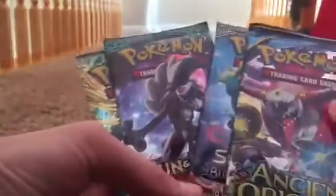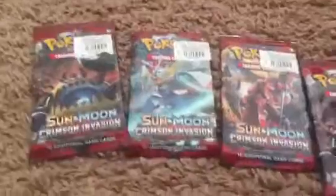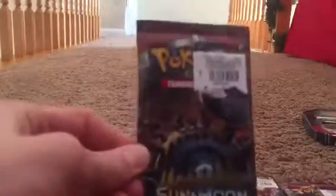Let's open this up and see the cards in here. We have these four packages in there which are Steam Siege, Sun and Moon, another Sun and Moon, and Ancient Origins. We're going to do those last — first we're going to open these four right here and then we'll open those four. Let's start off with this Sun and Moon Crimson Invasion.